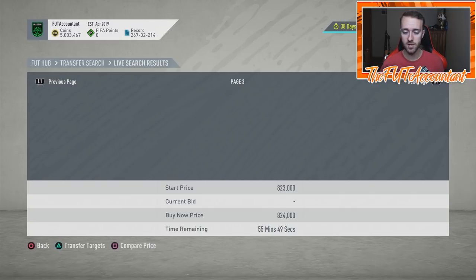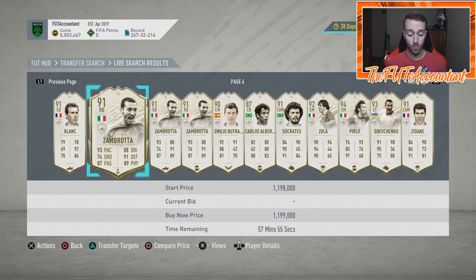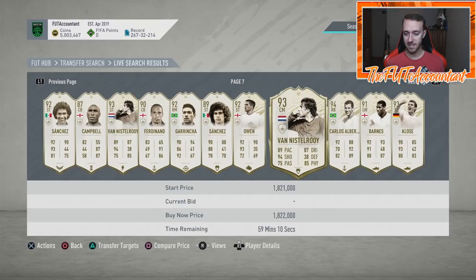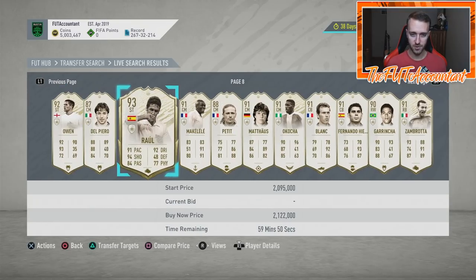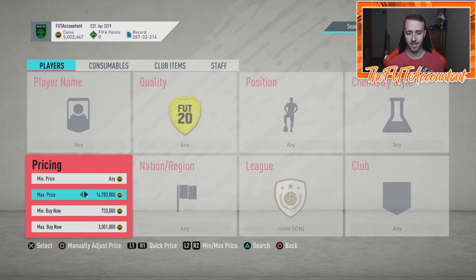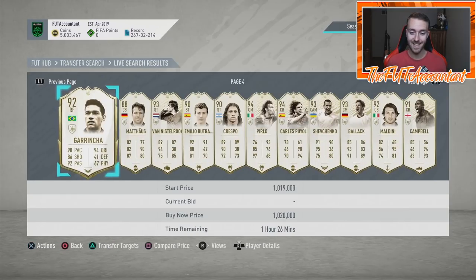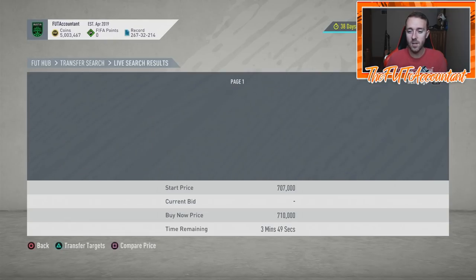I sniped that Maldini during the daytime when there were more cards on the market, so my filter could be wider. At nighttime with fewer cards I have to widen my filter, and during the day I tighten it up because there are more cards. Sometimes changing the minimum bid or maximum Buy It Now by even 10,000 coins can make your filter work so much better or worse.